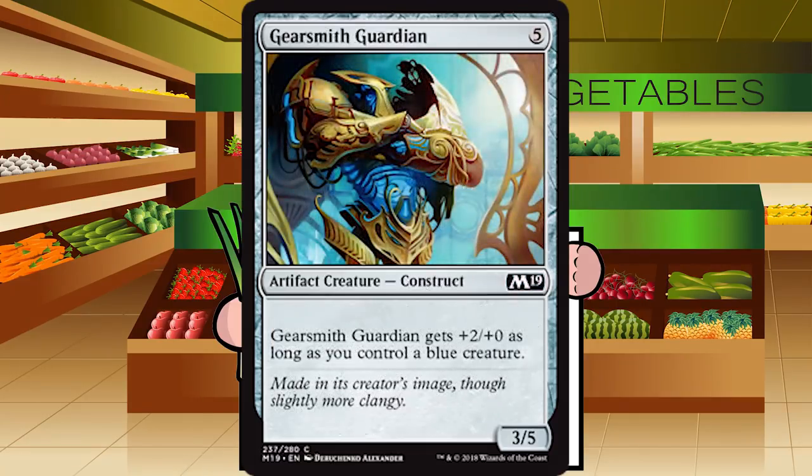Up next is Gearsmith Guardian — five generic mana for an artifact creature construct at common. It's a 3-5, and gets plus two plus zero as long as you control a blue creature. If you build your deck properly — meaning just play blue — you get a 5-5 for five with no trample and nothing else. If you're in the blue-white artifacts deck, this is probably like a C at best. In a non-artifacts blue deck it's more like a C-minus or D-plus, and if you're playing it as a 3-5 it's a D-minus.